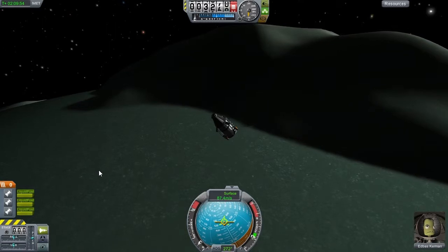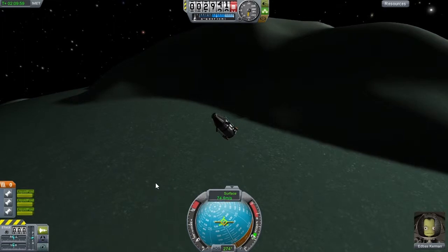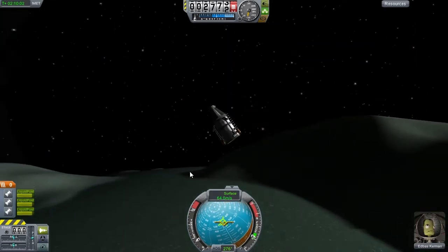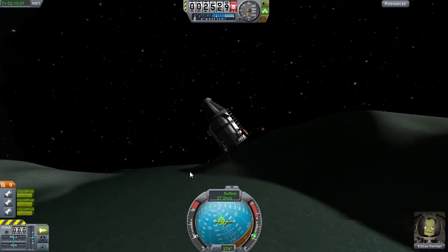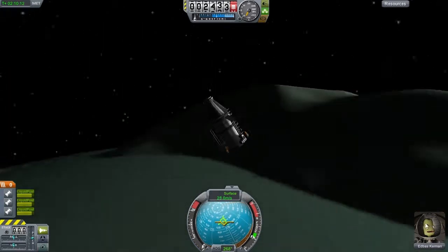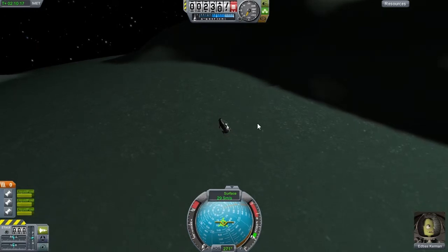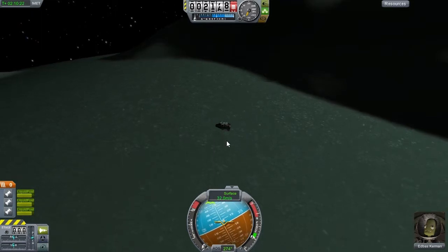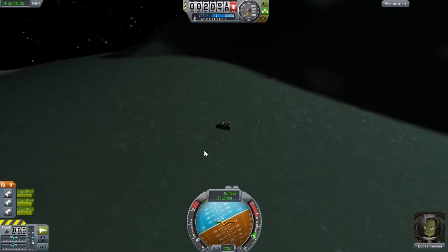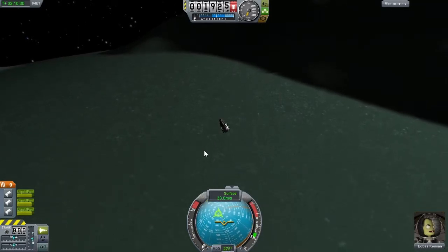Caps Lock puts the controls in precision mode, which basically makes them less responsive — good for a vessel this small. So I'm braking. These are tiny rockets — you can barely see their exhaust. I'm at 50 meters per second now, 40, 30 — and that's about good enough, 25. We are a bit more upright, almost going straight down. I'm going to burn a little bit sideways to get rid of all the horizontal velocity. Yes, the indicator is almost at the top here.